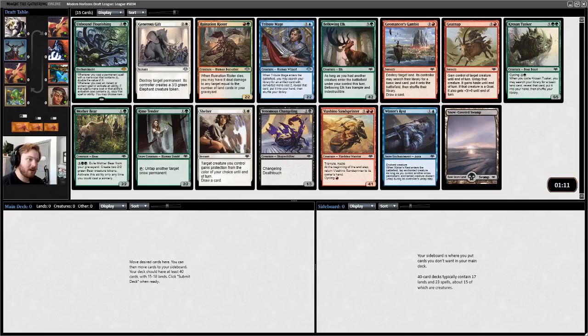Alright, welcome everybody. We'll be doing some Modern Horizons drafts, looking for that Renin-6. I've done a few of these off stream to try and get back into the balance of doing it, just kind of getting my skills back up.